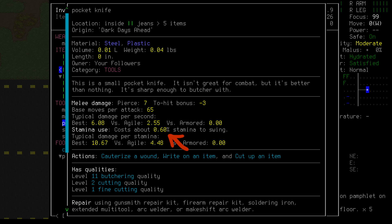Stamina usage is listed here, and it's derived from weapon weight. Lighter weapons naturally use less stamina per swing, but we must also take into account the rate at which we're swinging and the damage we're doing per swing. Hopefully you looked at all of this and decided that the pocket knife is a terrible weapon — it is! This must be one of those really teeny tiny ones. We can do better!